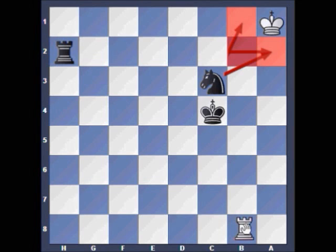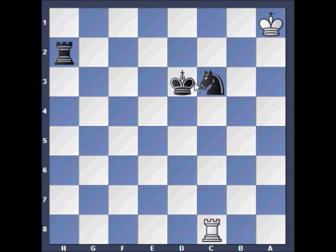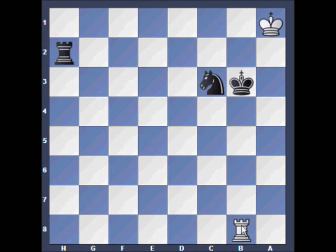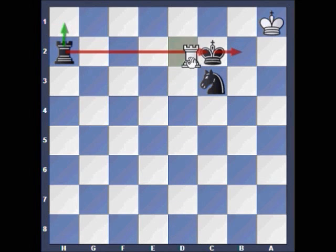White's only moves here are rook to c8 or rook to a8, and they pretty much lead to the same thing. Black is going to hide his king on c2. Black can't try this from b3 because with the rook checking from the b file, white's going to be threatening rook to b2 check. So black can't hide the king on c2 from b3 — black has to come from d3.